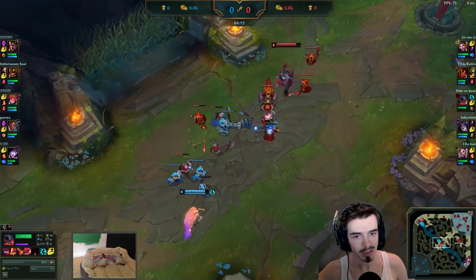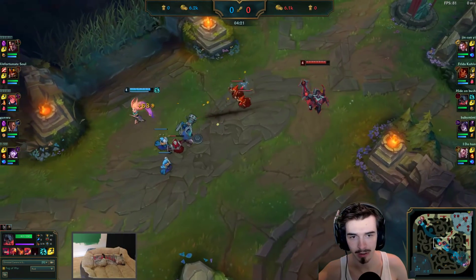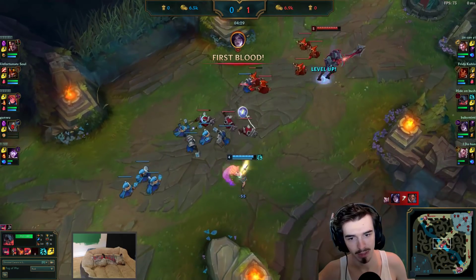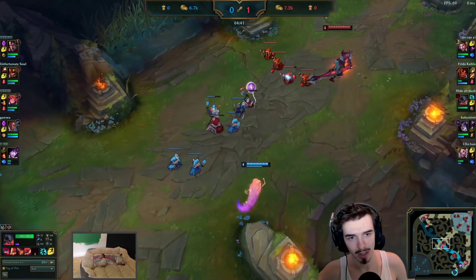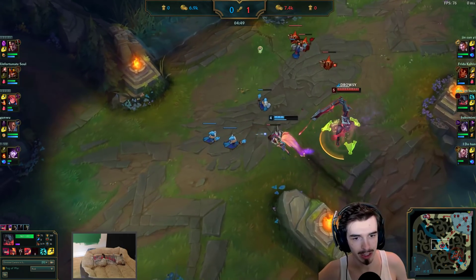Really interesting lane mechanics, as you would imagine. He puts a cheeky ward down — good old Faker. If Faker wards, then you must too. Notice that this lane phase will be quite difficult for him. He goes for that cheeky little engage there.